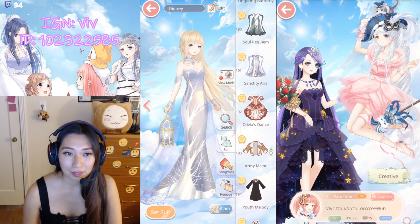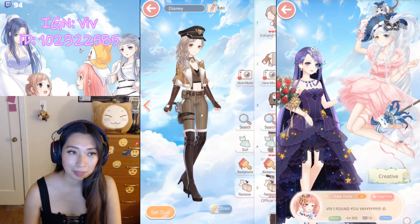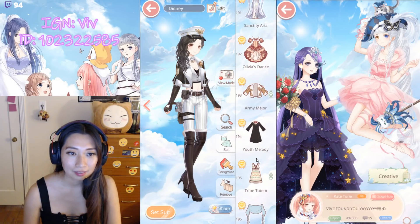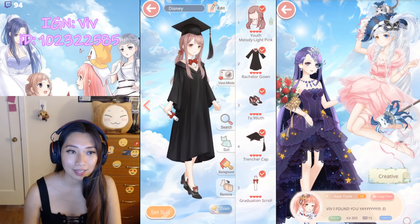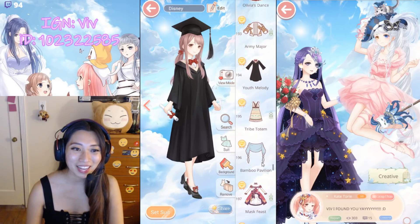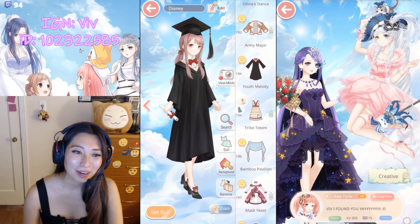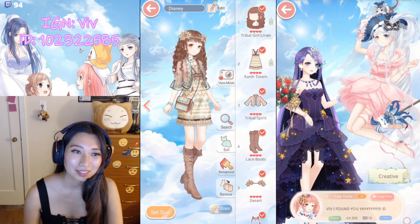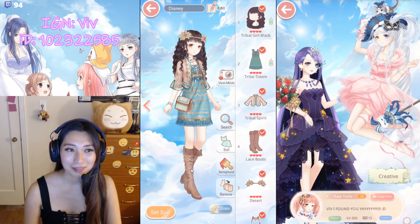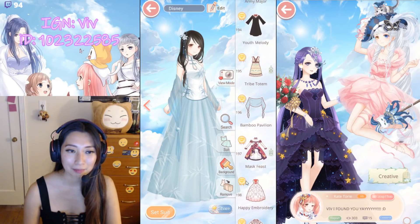Up next, Olivia's dress — free suit. Army Major — chapter suit. Youth Melody — as we go on, we remember... oh, graduation. Tribe Totem — she is so Moana, I feel like. Pose 1, Pose 2. And then there is Bamboo Pavilion — chapter suit again.